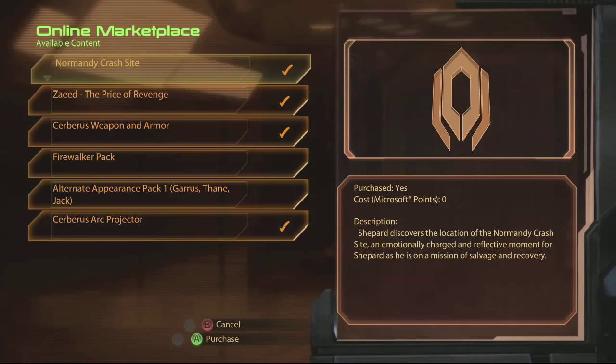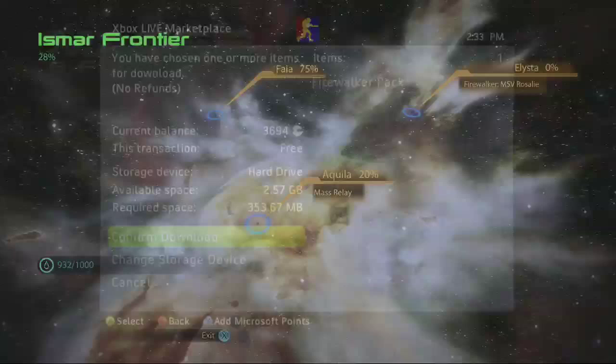So how many achievements do we get in this? None. There's no achievements, but I'm going to show you how to get it. We can get alternate appearances so we can try some new clothes on. Sure, why not? Let's just do the Firewalker. I want some new pants.